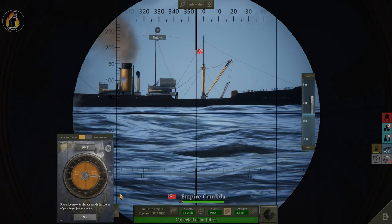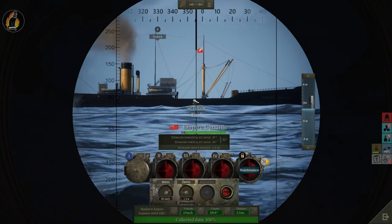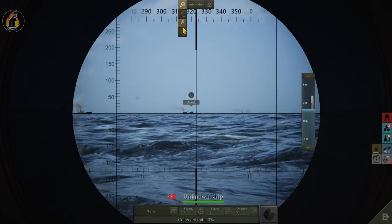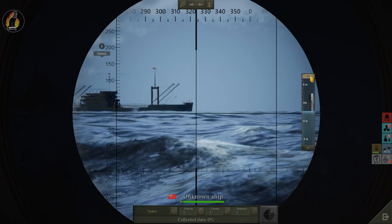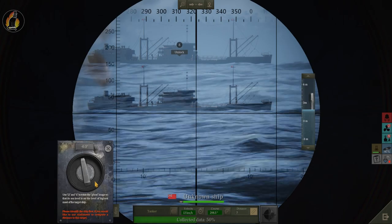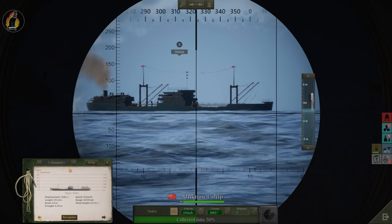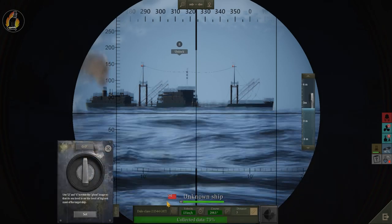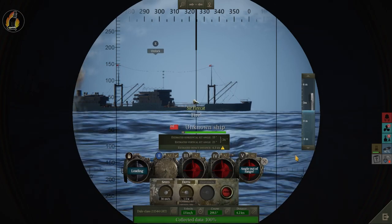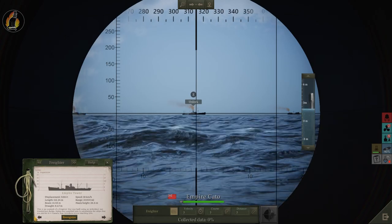Setting course — that's incorrect, why did that change? Fire one, fire two! Let's go after the tanker. Up periscope — 13 knots, course 90 degrees. The tanker is a Dale class tanker — distance set, may miss, may not. Empire Kato — that's a freighter, a Tower class, not a Liberty ship. Velocity 13, course roughly like that, distance set.